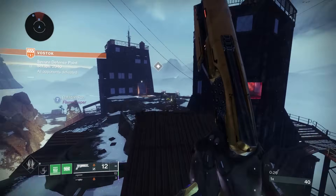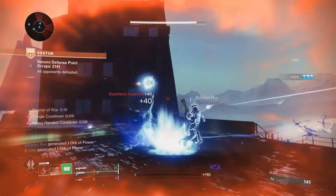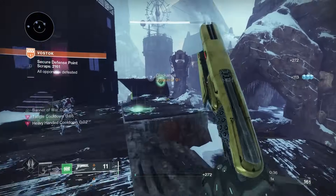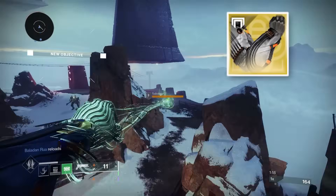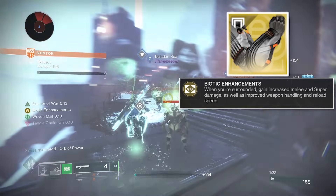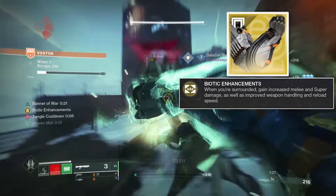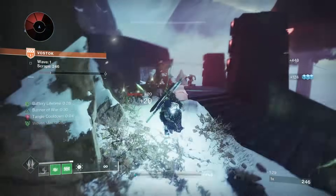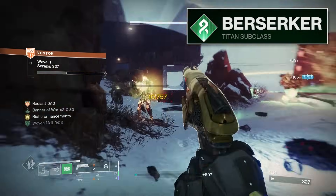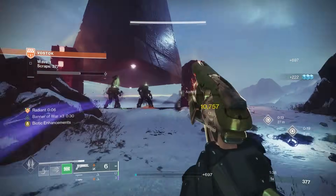Now for the beautiful Titan — this is your insane damage, one-hit champions, chunk-down-the-bosses, kill-everything class, which is why we bring Synthoceps. Synthoceps' exotic perk, Biotic Enhancements, gives you increased melee and super damage when you're surrounded — two or more enemies within roughly 12 meters. We're pairing this with Berserker Titan, meaning your super is melee damage and you're always meleeing as part of the build, pairing it with any One-Two Punch shotgun.